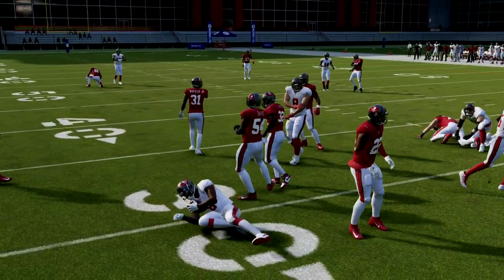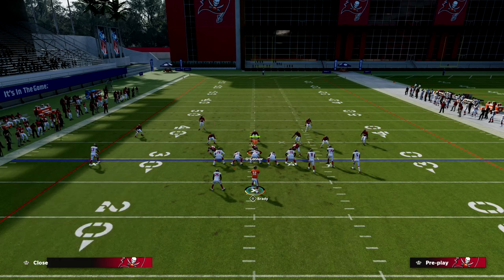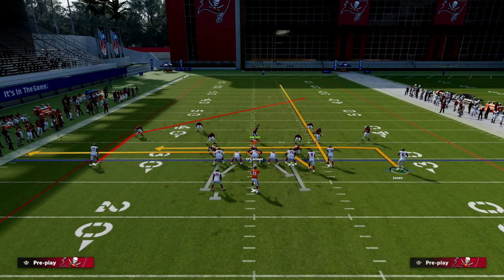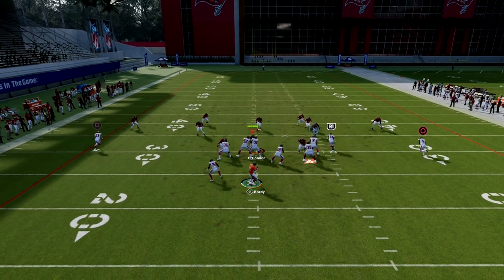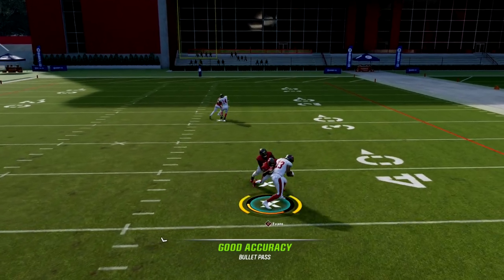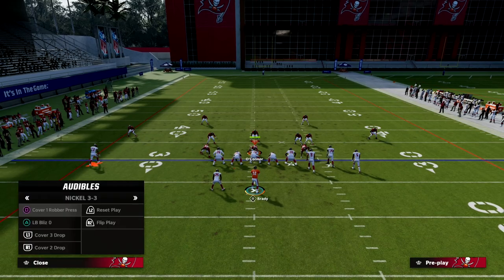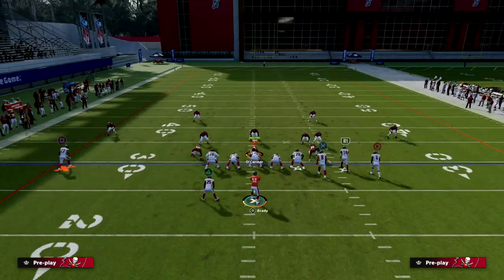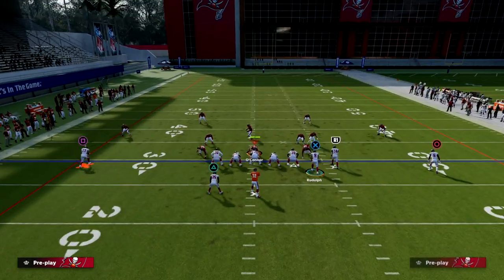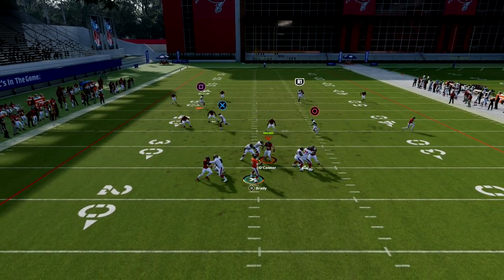Something simple but very effective — you see how they space the field really well. It's hard to user both players, and that's the idea: we don't want the user to be able to cover both. Even if you motion this guy out to give a little more space, your post is able to be user-caught over the middle. This play literally breaks down every coverage in the game. Against cover four hard flat, their user has to make a decision over the middle.